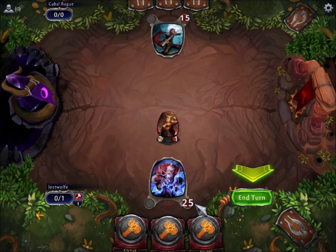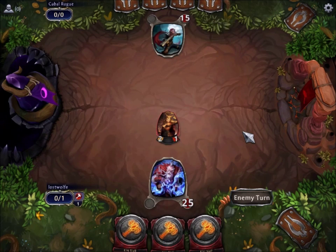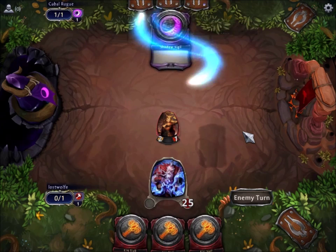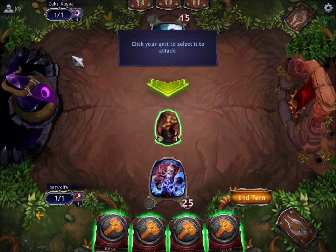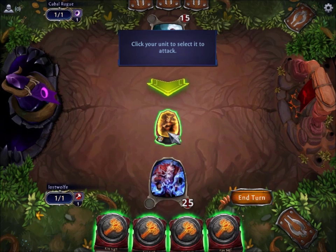You have 25 health. He has 15. The object of the game obviously is to get him knocked out. We're going to end our turn. He is playing purple. Purple is sort of this game's equivalent of black in Magic. So we're going to attack.